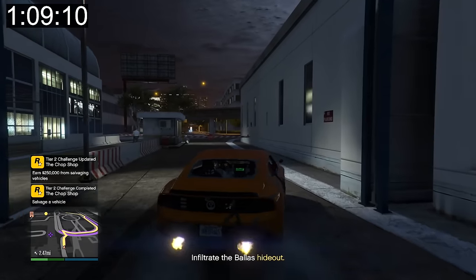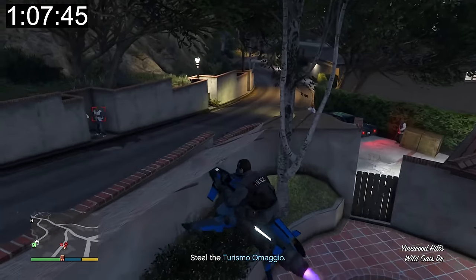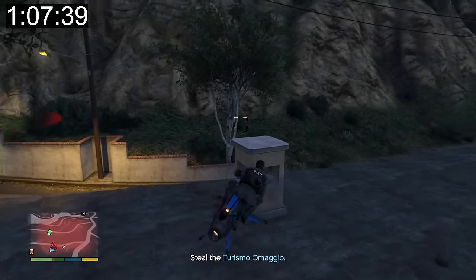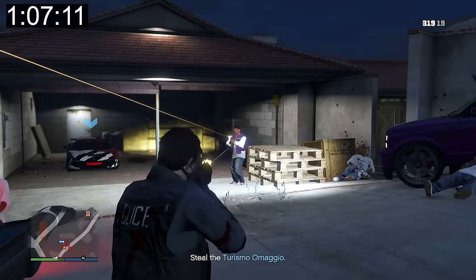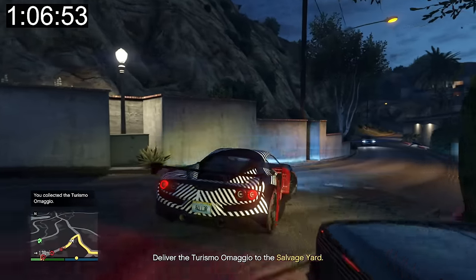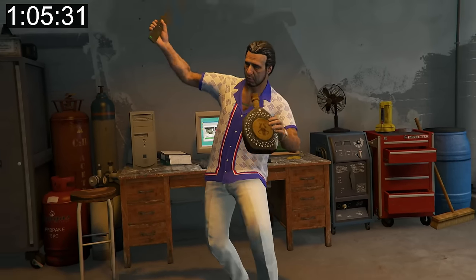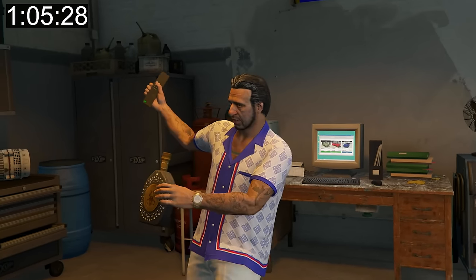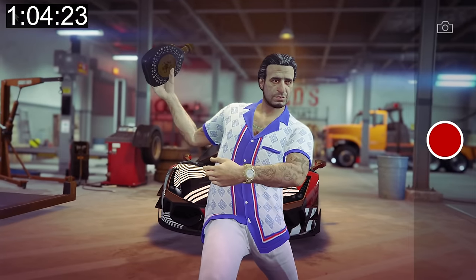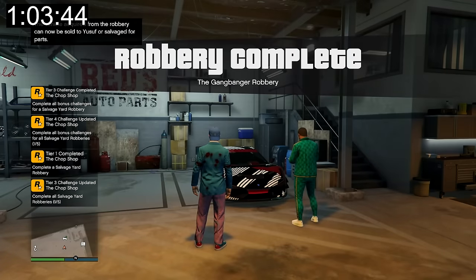Now we need to go to the Bala's hideout — I think that's where the Turismo Omaggio is going to be. We've made it to the Bala's hideout. I'm not a fan of this new gun, especially for the price point. Here's the Turismo Omaggio. Now we're just going to deliver this Turismo Omaggio to my salvage yard and this part of the mission will be complete. We've made it back. Yusef is opening a bottle of Sensimino tequila, which we've stolen numerous times from the Cayo Perico heist. Robbery complete! I got all the bonuses — I forgot bonuses were a thing with this.